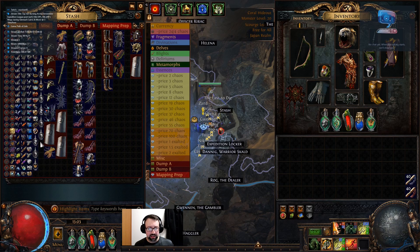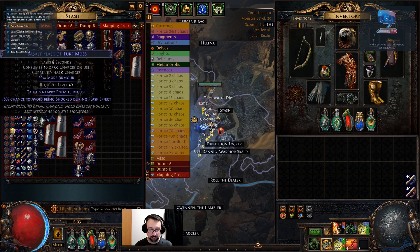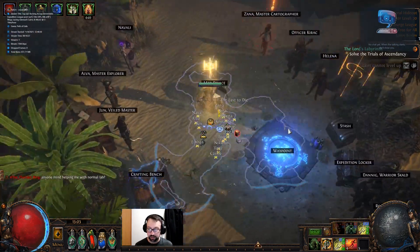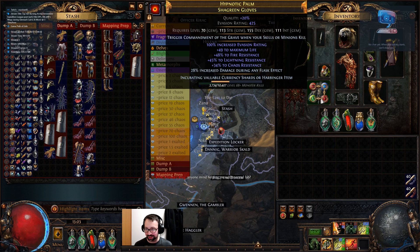I die on average two to three times a map, usually towards the end as the Scourge stacks ramp up around 200-250. At T18 with 200-300 stacks you get a ton of bases, a lot of uniques. I didn't get any huge uniques except maybe this Leib I got — no Void Batteries or anything crazy. I did get one Exalted Orb as a raw drop from the Scourge realm when I had like 200-400% magic find. That's one of the side effects of doing the Scourge mechanic — monstrous magic find.